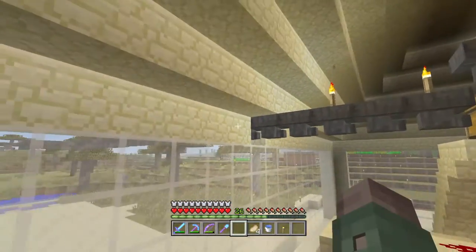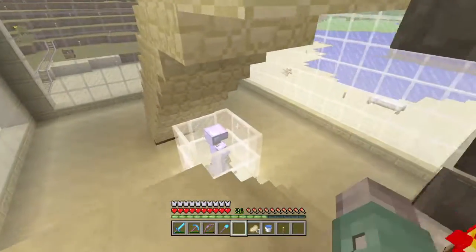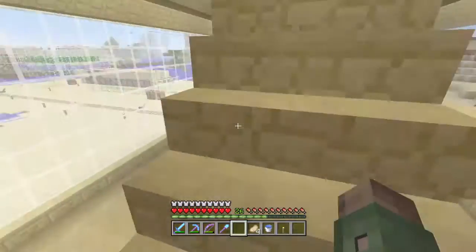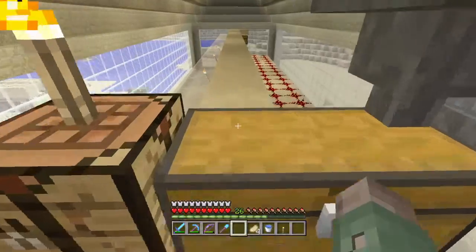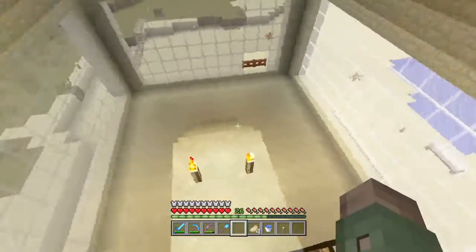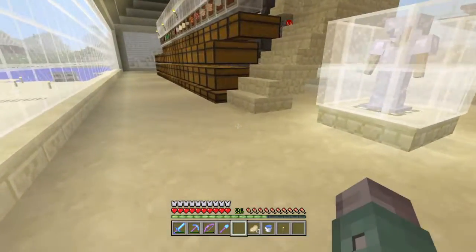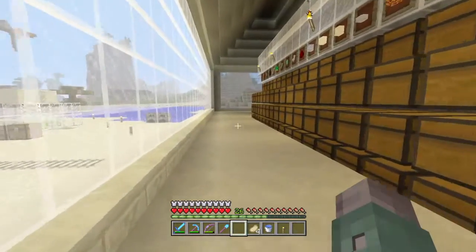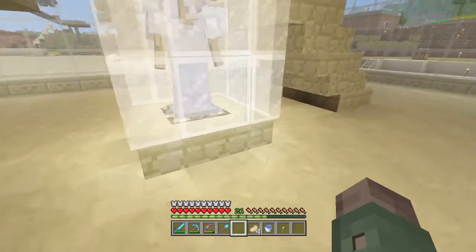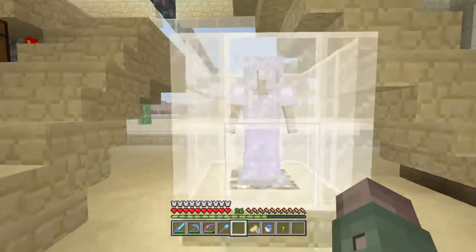Stuck a couple torches there. This line is temporary — I'll show you that in a second. And stairs — they cannot spawn on stairs. So everything should be within light level or unspawnable. Because I'm not sure what kind of light source I want right now, but I didn't want any bad mobs to spawn until I got it worked out.